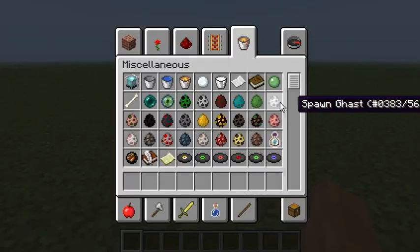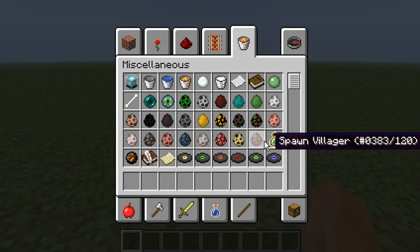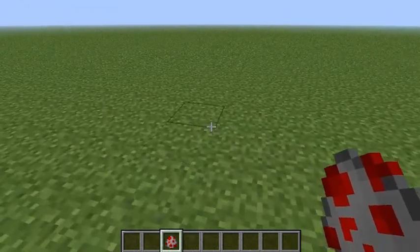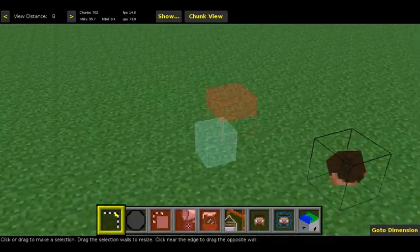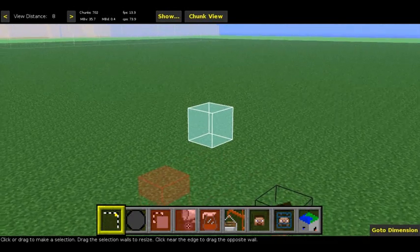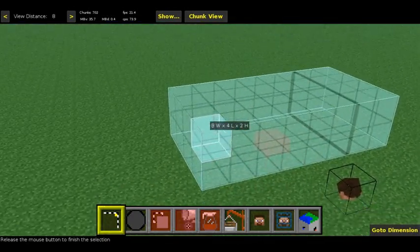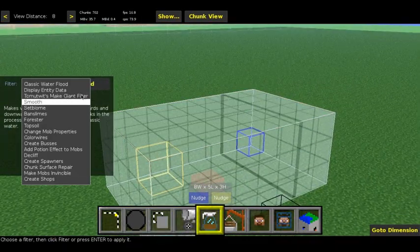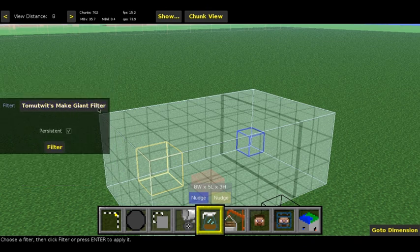How the filter works is basically you take any mob you like - let's get a chicken since they pretty much die in one hit - and once you run the filter in MCEdit it will turn whichever mob you have into a giant. It changes the mob's Entity ID to 53, which is that of a giant. The filter is called the Tommy Twit Make Giant filter, named after Tommy Twit because he's the one who asked Texelelf to make a filter that can spawn giants. There's a link to his video in the description.